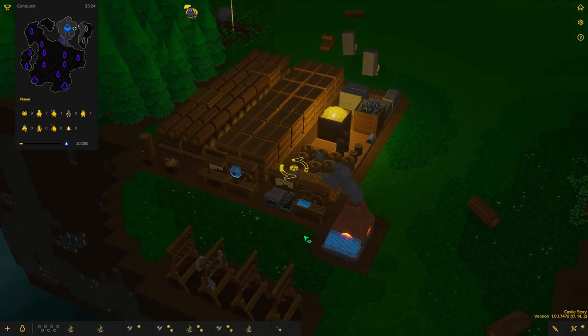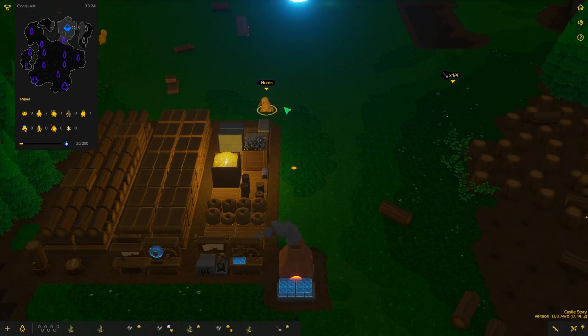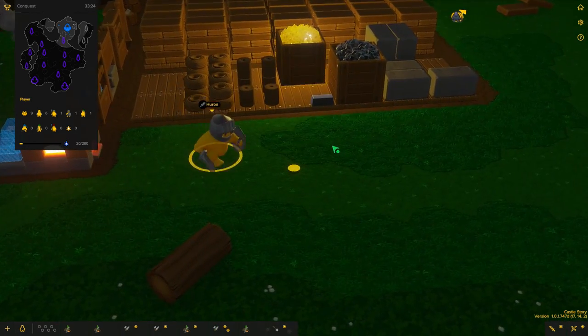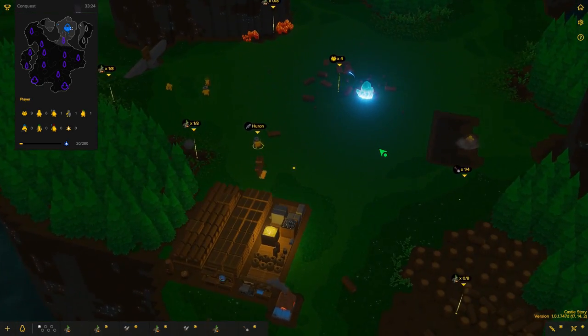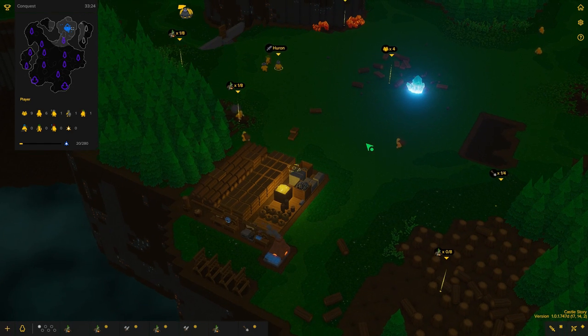The iron is once again going and it looks as though we have the knight's kit. Huron, you are going to be my new knight. We're going to be so prepared for this next fight. I feel like we should have yet another archer but at the moment we don't have enough bricktrons for that.